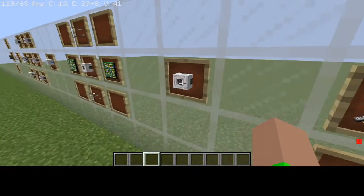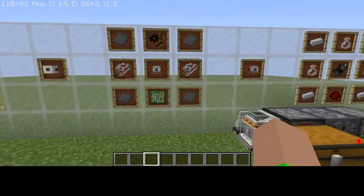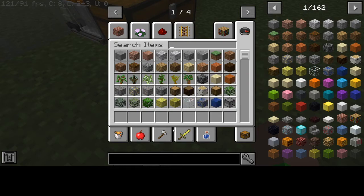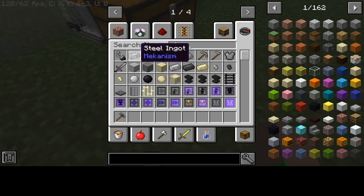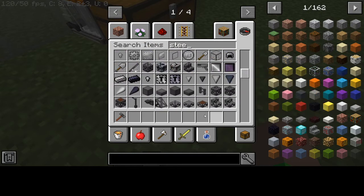This is how we make the reaction chamber housing. It requires four steel plates. To make steel plates, in case you do not know, let me get the hammer and the steel - this is a steel ingot from a different mod, Tech Guns.